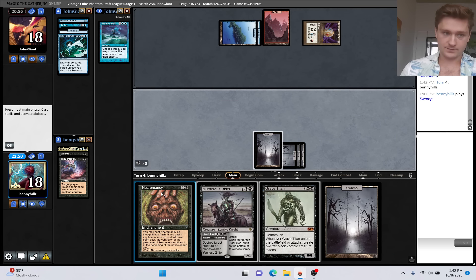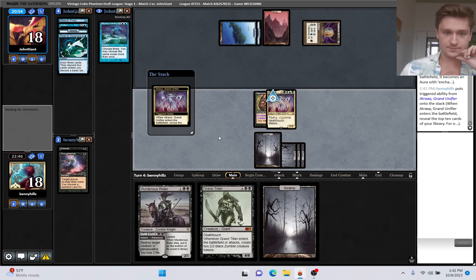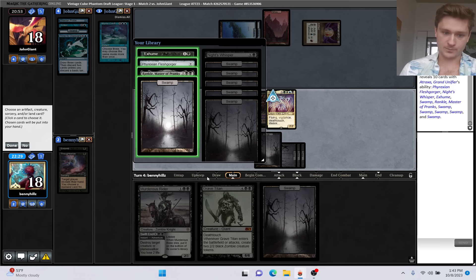Alright, land Necromancy. Let's see what we hit. We can take a Land, a Creature, an Artifact, and a Sorcery. Which one of these sorceries do we like more? Probably Exhume - I'll take the Exhume. We have Rain of Salt as a discard outlet.